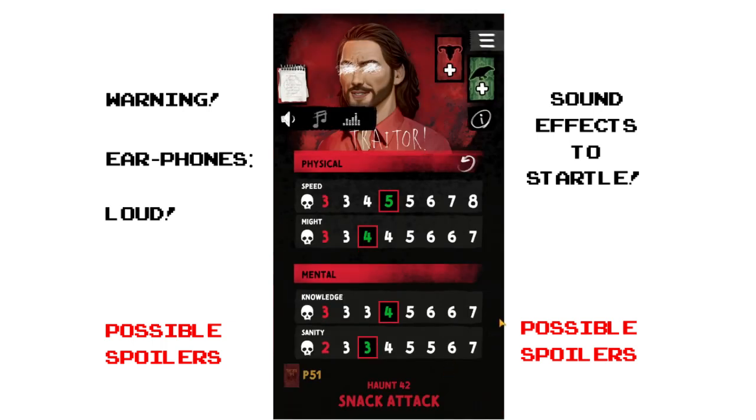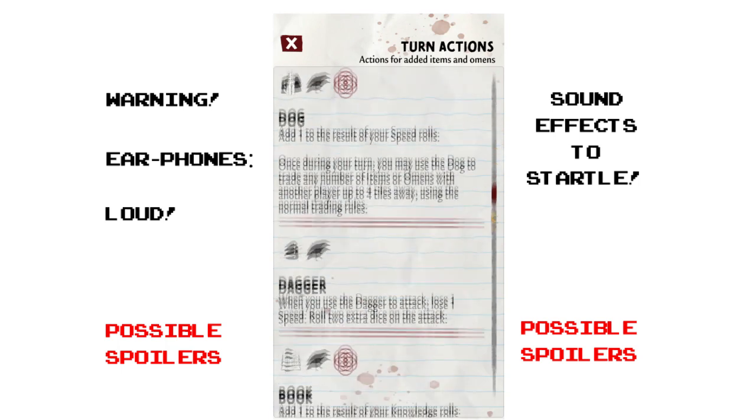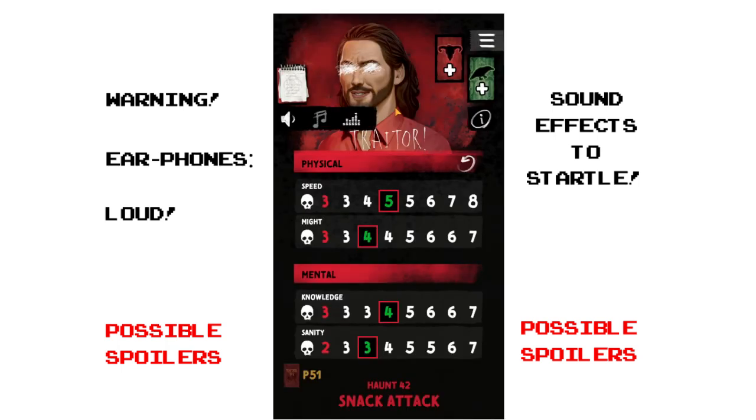It was still fun even knowing the spoilers. From what I've heard, what this third edition adds is more story, more flavor text, and more theatrical, cinematic framing. In the app, when the haunt starts it shows something like 'he's a traitor — traits have been reset to default values.' There are some spoilers in the app if you're not careful.